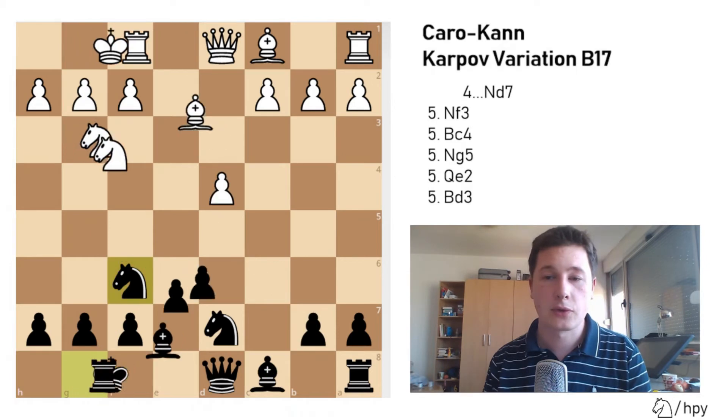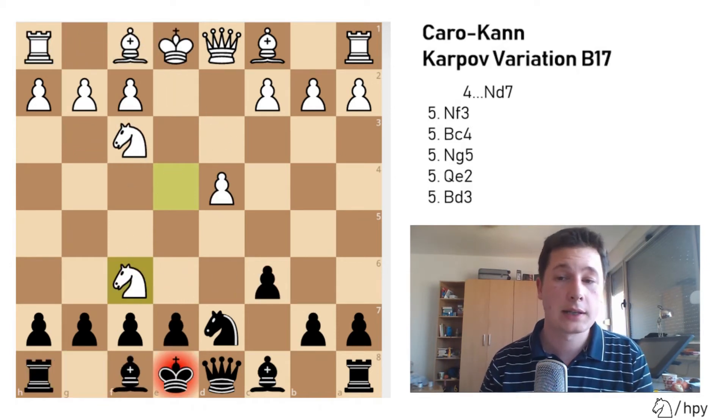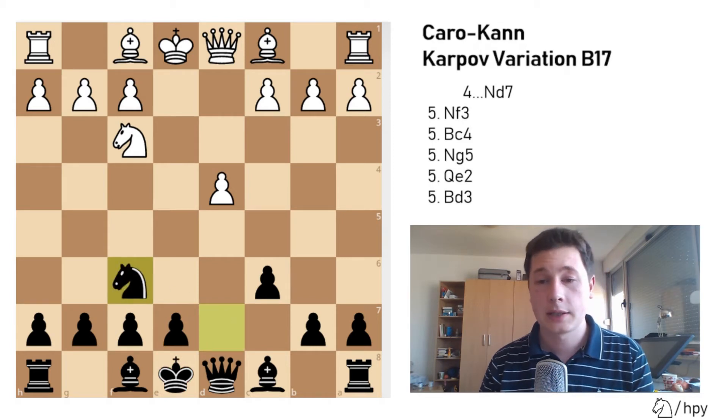Let's go back. After Ngf6, we just covered Ng3, which is slightly uncommon. Best is to take. So after White takes, you recapture, and now White has two options.